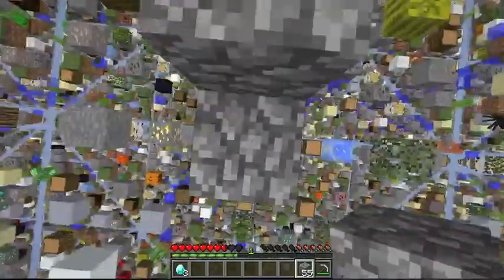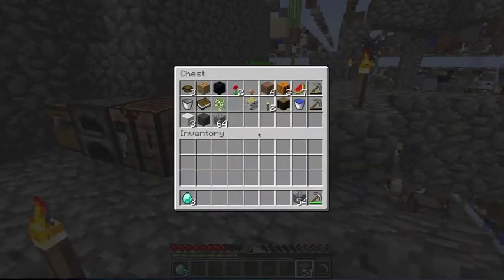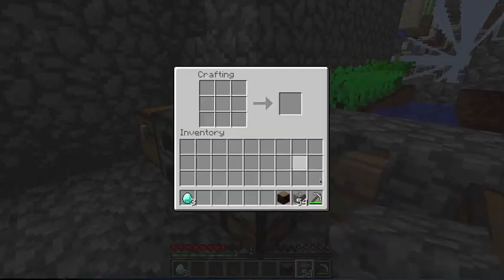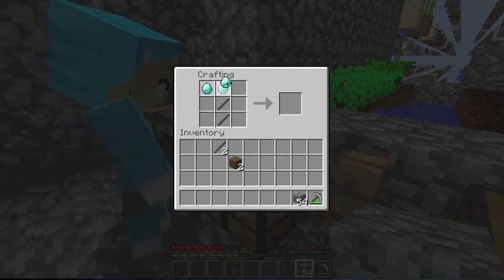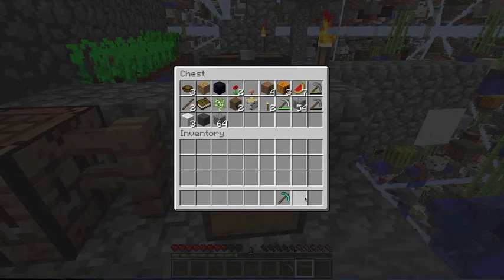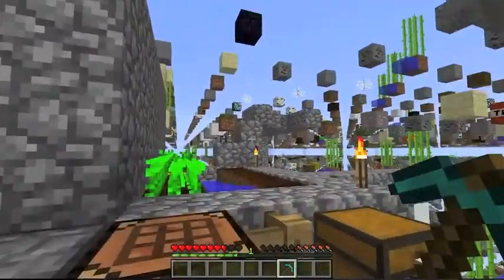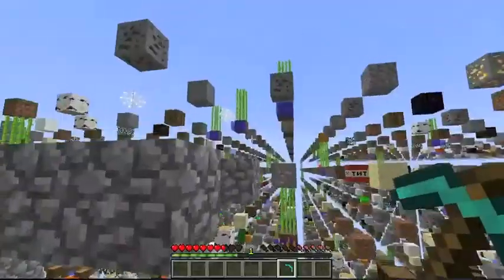Okay, so now we've got three diamonds. Getting diamonds is so much easier on here, isn't it? Yeah, because you can see them. Okay, so we need some wood — let's grab that. We're going to make a diamond pickaxe, and then we are going to go get — I think it's 10 obsidian to make a Nether portal.